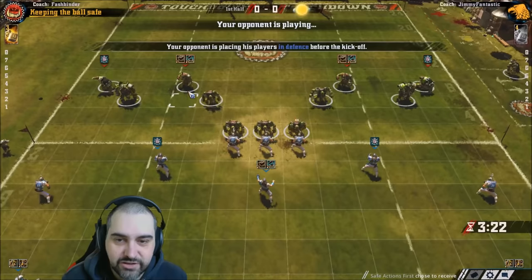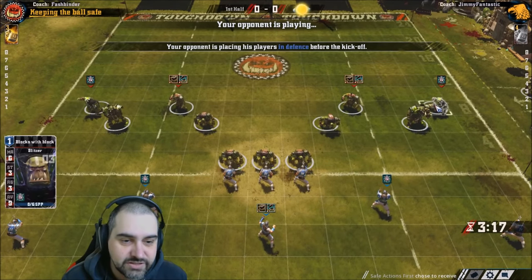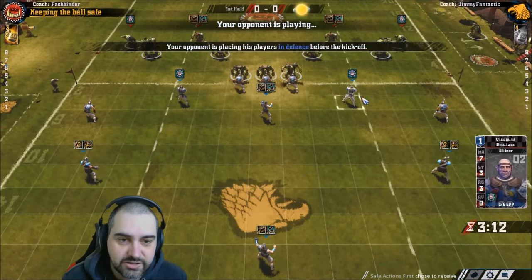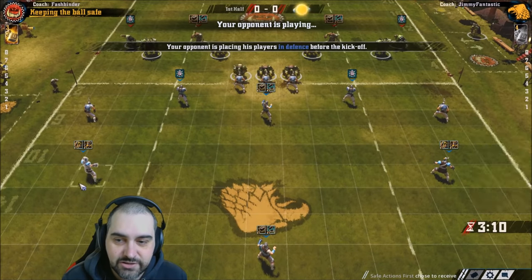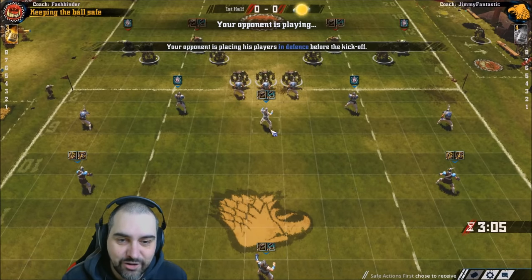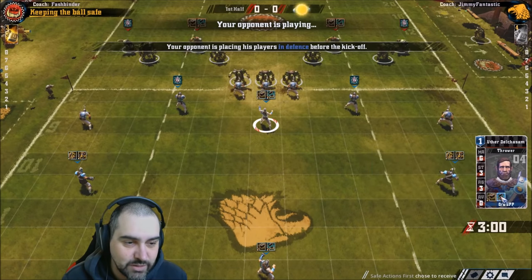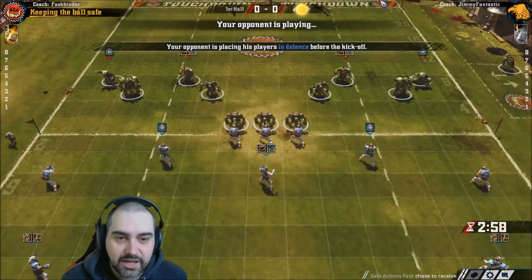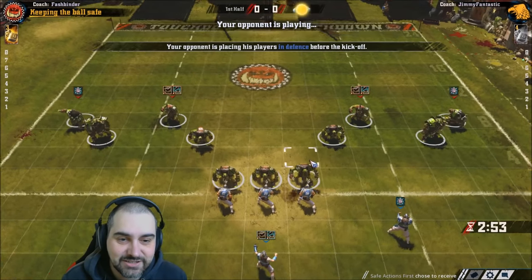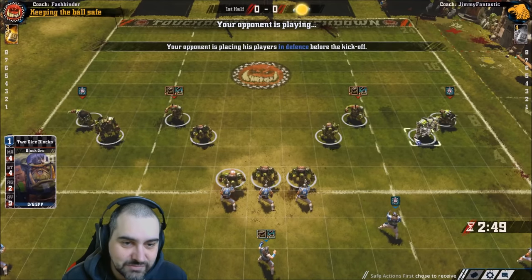It's obvious who the throwers and blitzers are here. The black orcs are a bit bigger so you can tell them apart. For the humans, the blitzers, throwers, and catchers are obvious — and if you hover over, you can read the skills. Fashbinder is set up here in the standard ziggurat defense, with his strength guys on the outside. Some people put them on the inside, some on the far outside so you can't break through.